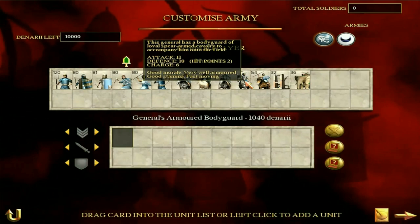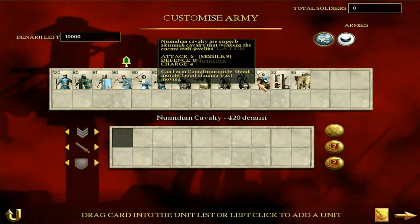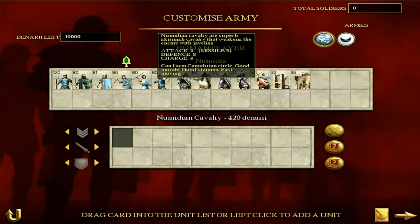The unit you'll probably be using most at the beginning is the Numidian Cavalry. Attack of 6 and defense of 8 in the melee - they're okay. But the missile attack of 9 is quite nice, and they are very fast moving. They wear enemies down - they can reach you but you can't reach them. They're quite annoying to play against. Large amounts of these guys can take on Roman units. These will probably be used a lot by you in the early game if you're playing as Numidia.